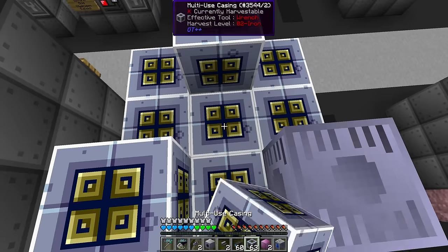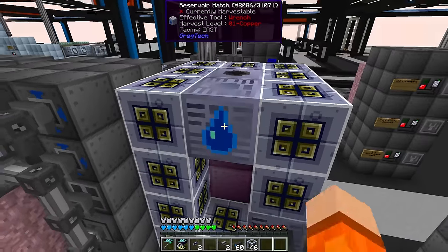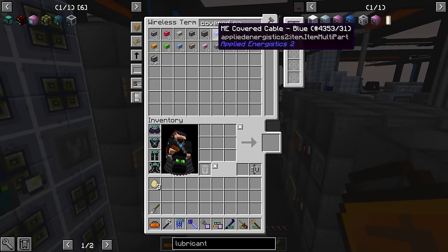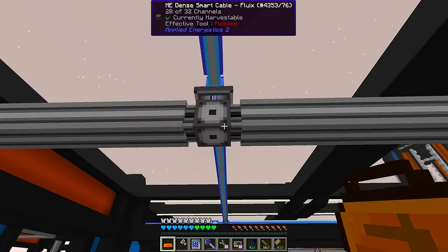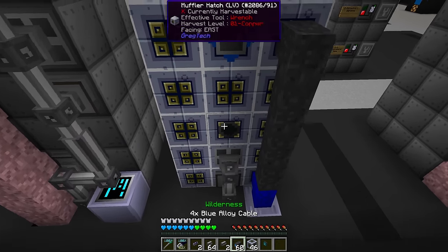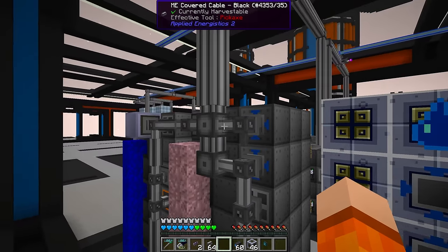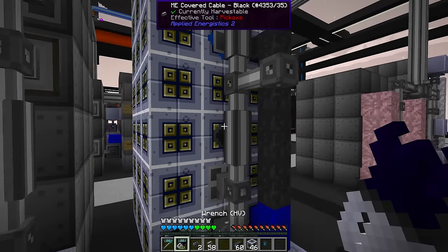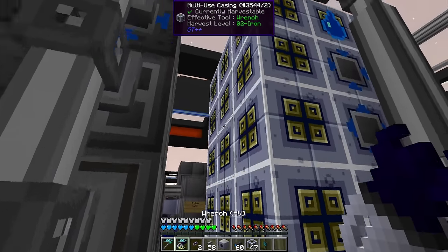We do have the recipe for this one. Let's do the maintenance on this machine. I just noticed we're out of soldering alloy wire, and we're also out of channels — we have two spare on this P2P but we are going to have to change up the route of this cable. We're going to have to connect to the dense cable up top here to give us some more channels, and that also means we have to move the muffler hatch out of the way since this has to be clear. Let's do the muffler hatches on the sides of these machines.